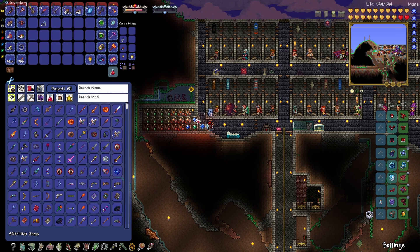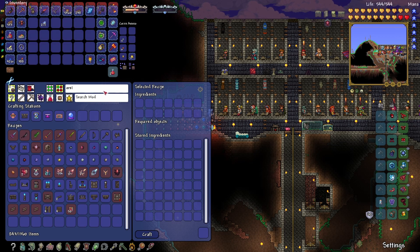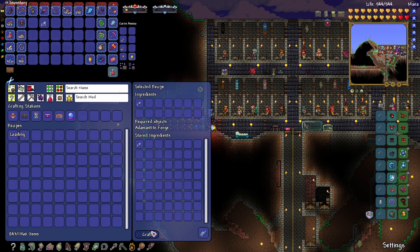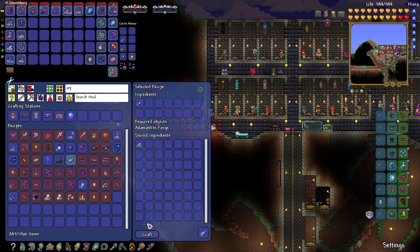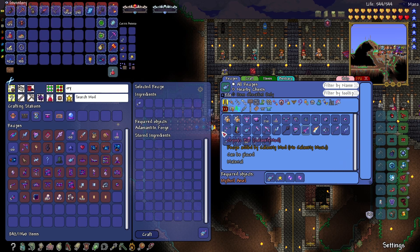I found out what that shining ore was in the ice biome - it's hallowed ore. We have a whole bunch of hallowed bars but we can't use them yet, technically, since I mined it. I was also going there for cryonic ore, which we didn't place in storage yet.